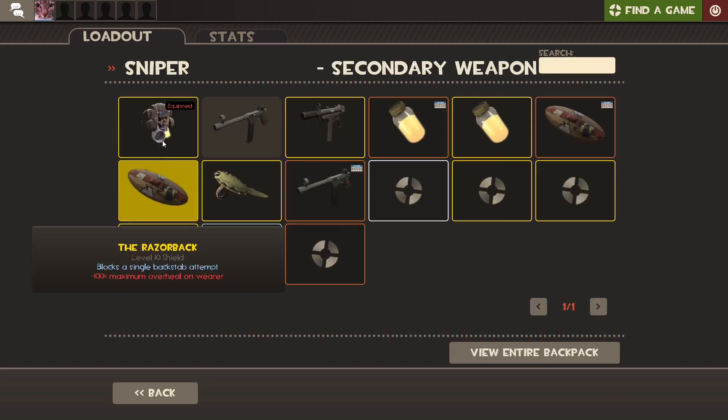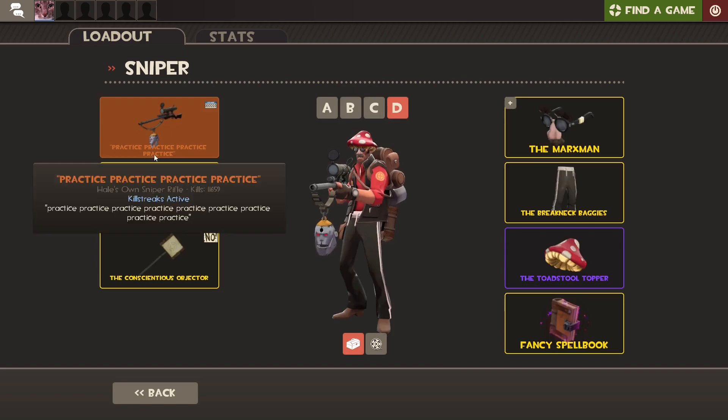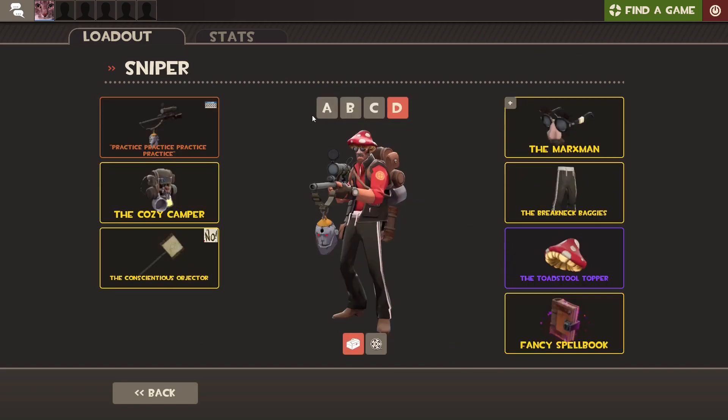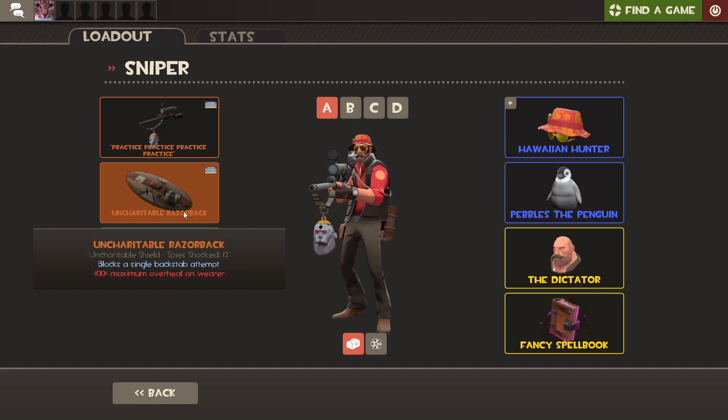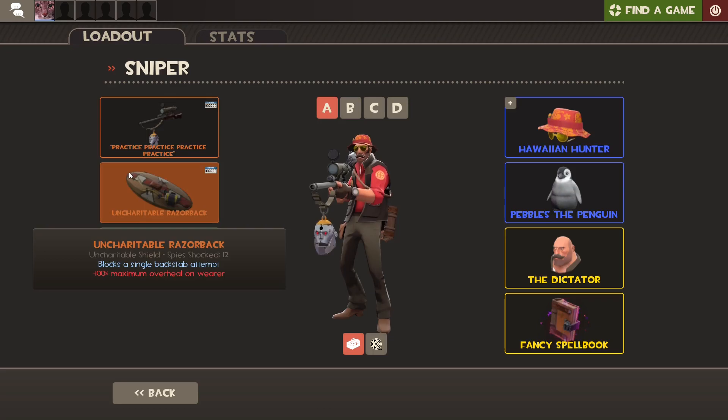I use the Cozy Camper because it sort of lets you hardscope through spam — that's the main use I have for it. And the Razorback doesn't counter-spy exactly, but the spy has to stop to actually shoot you. So if you kind of play with your team, he's going to have to trade his life for yours, assuming your team isn't brain dead — which sometimes they are. And if you're really good, if he's not using the Ambie, this gives you time to react and turn around and shoot him. I'm usually not that good, but sometimes I get lucky.